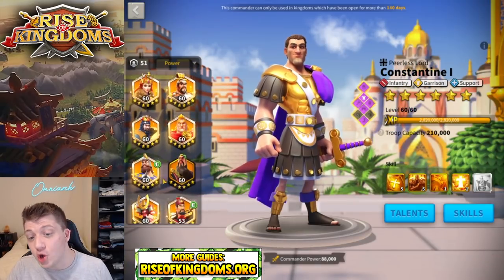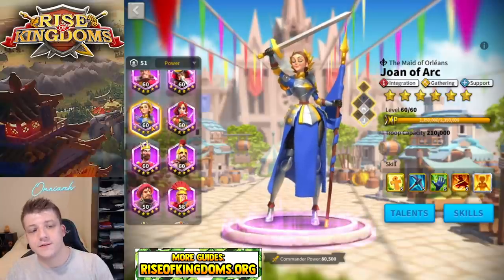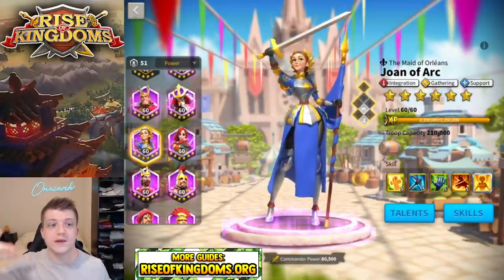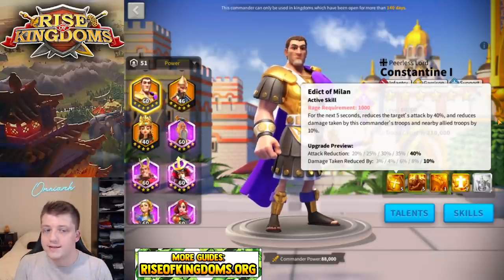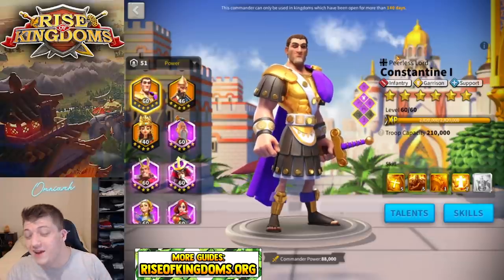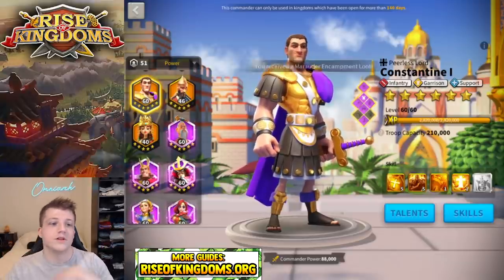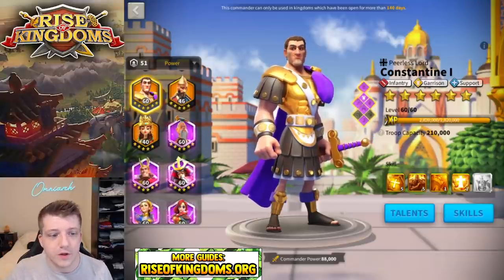The last infantry march we'll talk about is Constantine 5-5-1-1 with Joan of Arc. A Constantine Joan has really low damage output but is a nice supportive march. Constantine's primary skill provides attack reduction and damage taken reduction — really great support elements. For only 190 legendary commander sculptures, this is also insanely good in Sunset Canyon. You see Constantine Joan all the time in front of an Ethelflaed-YSG because of the support tree's slowdown effect, which lets Ethelflaed nuke them from the back row.